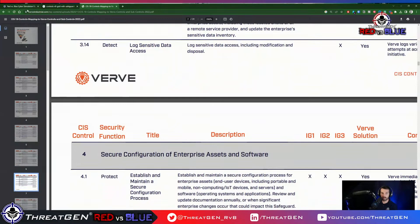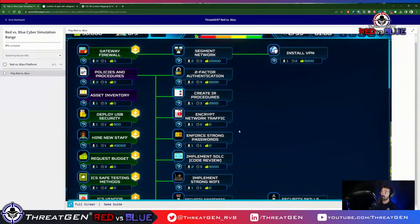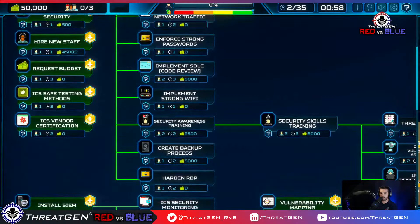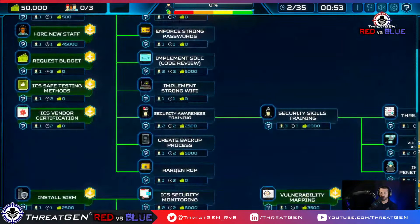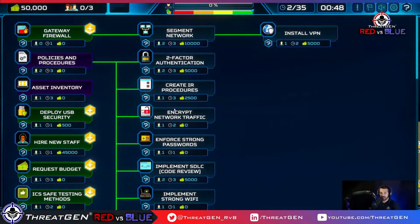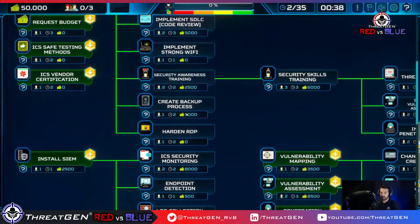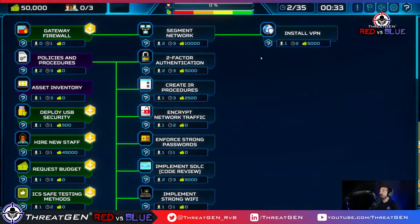I'm looking for encryption items — encrypt network traffic maps to network protection rather than data protection specifically. I haven't put the gateway firewall in the queue yet because according to CIS18, I'm not doing network defenses until around control 12 or 13. I don't see anything that maps directly to data protection right now.